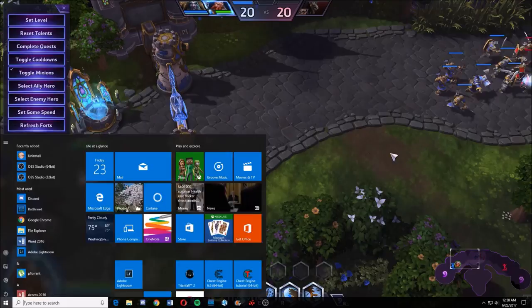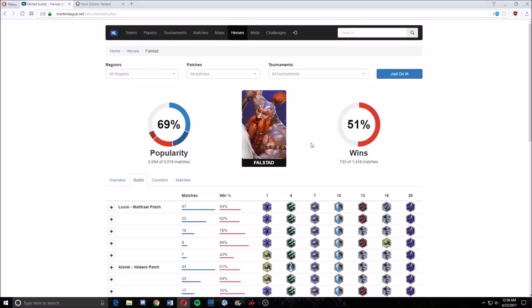We're going to go over the builds and explain why pros like him so much. On Master League, they show you the builds used in tournaments — this is from the Lucio to Malthael patch. The build I picked was the highest win rate and played quite a bit. The most-played build is very similar; the only difference is at level 16 they got Barrel Roll for movement speed instead of Airy Gusts. These are all essentially the pro build — they just change level 16 depending on what the group needs.